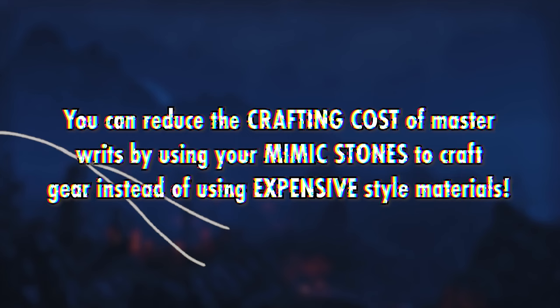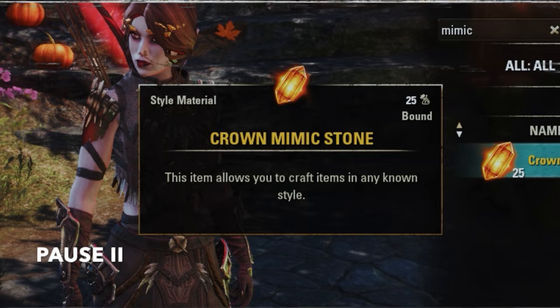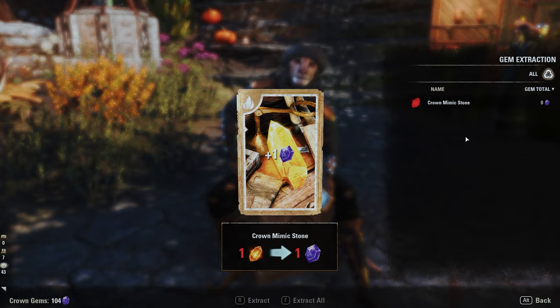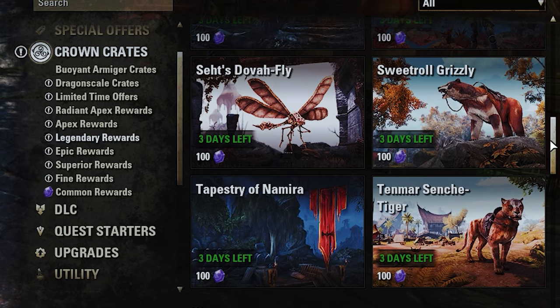This exact notion can come in handy when looking to complete Master Writs for vouchers. But let's say you're a newer player and couldn't care less about what a Master Writ is. These Mimic Stones — whether they come from Crown Crates or from any other source — can actually be used to make a bit of gold, despite the fact that they themselves are bound to your account and cannot be traded. Many players will likely stick to turning these stones into gems, but that's only possible when they drop from Crown Crates. Maybe as a newer player you're not really worried about Crown Gems and you're just looking for some gold to help jump-start your adventures in ESO. Whatever the case, you can use Mimic Stones to make a bit of gold.